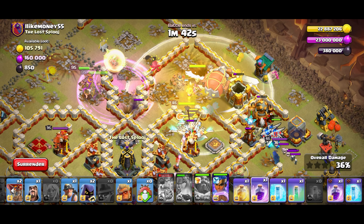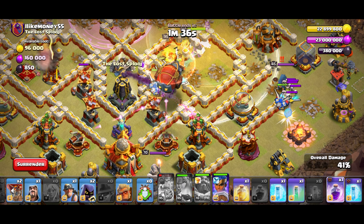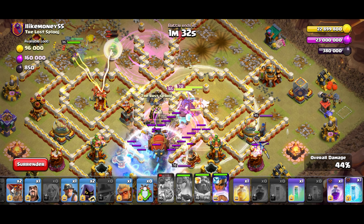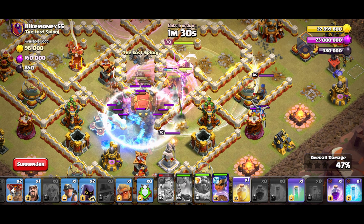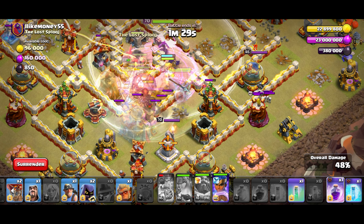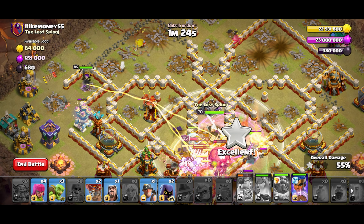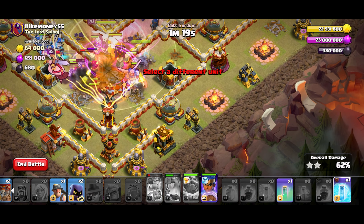Surprisingly okay. There we go. Let's go and rage up the center. Freeze up the town hall and the invisi — or not, that's fine. Let's go and heal everything along with a rage on the town hall — that should be GG's. Let's go and put a druid on the queen, and let's freeze up the multi.